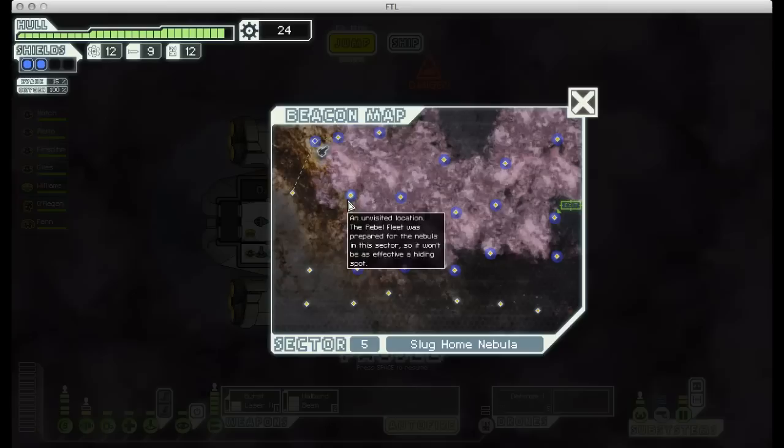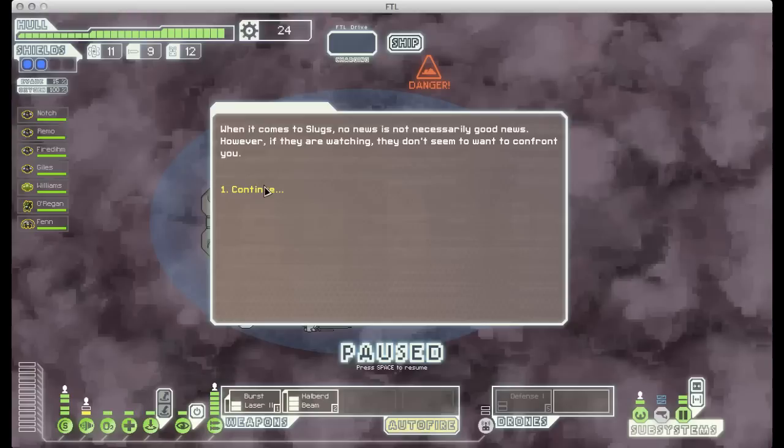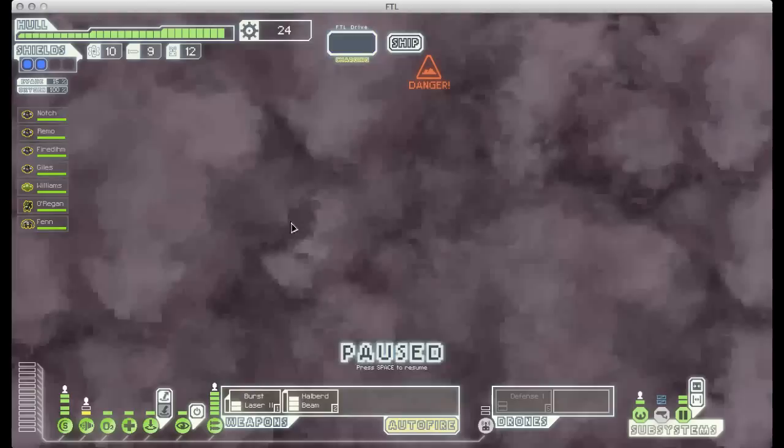I really don't like nebula sectors very much. They're not actually super dangerous, but they're just a pain, so I try to avoid them whenever possible. You do get more time to explore them because they slow down the rebel fleet somewhat, but I feel like that's more than offset by not being able to see what's going on. They also seem to have a lot more empty sectors, so we may be seeing quite a bit of that as I jump around.